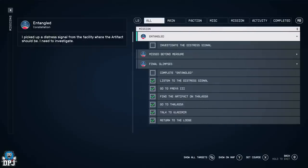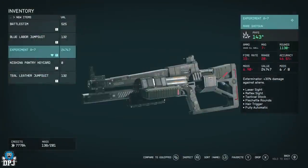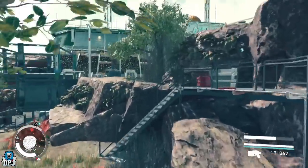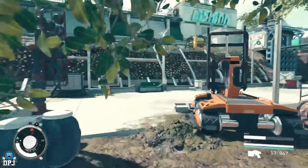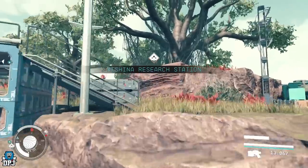The mission is a late story mission called The Entangled, and it is by far the best mission I have played in the game. Without spoiling much, you eventually come to a point within the mission where you go to the Nashina search station and meet for the first time Ethan Hughes.